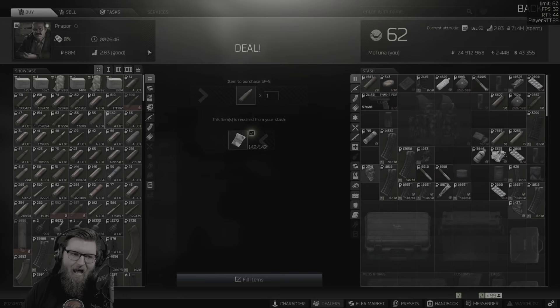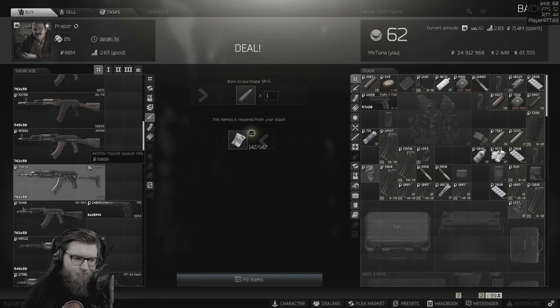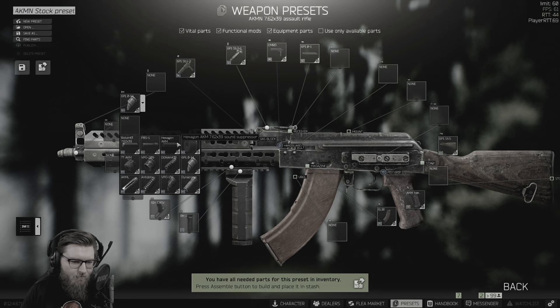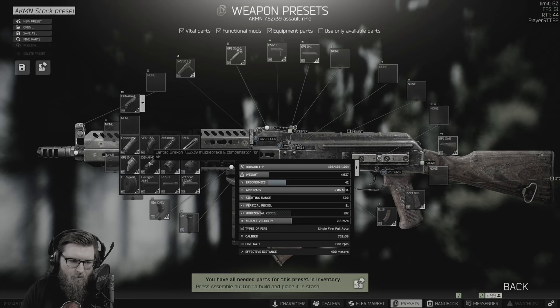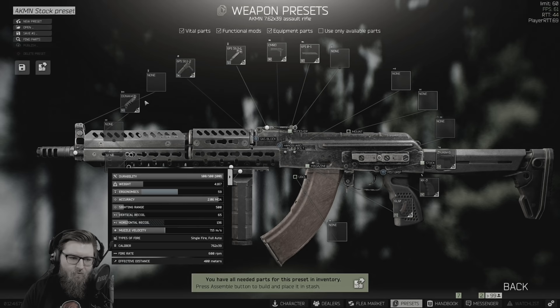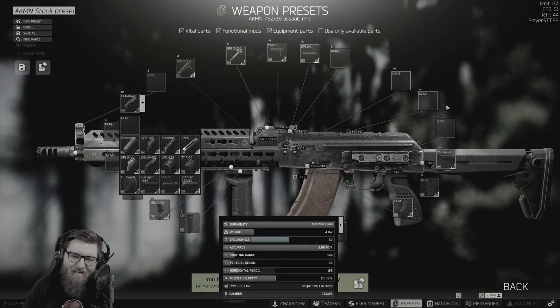Today I wanted to build a meta AKM because it's not really something I've done all too often. The AKM is probably one of the most underused rifles in Escape from Tarkov because the M4, the HK, AK-74, and others are usually better options. But the AKM isn't horrible because it shoots a BP round, and BP is actually surprisingly good in the economy right now—it shreds through armor and gets the job done. The problem with the AKM tends to be the recoil; it has extremely high base recoil and can be difficult to control unless you heavily modify it.